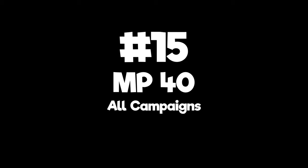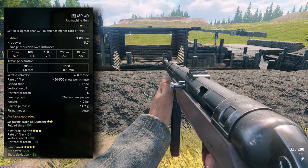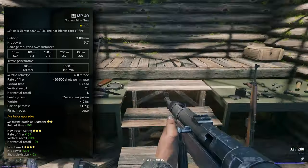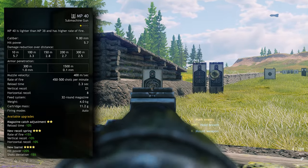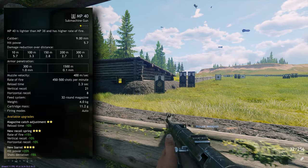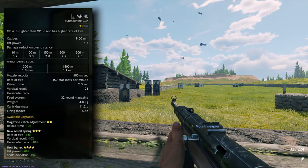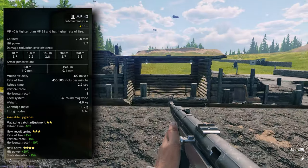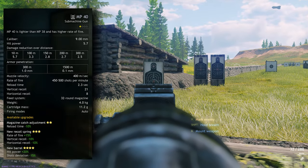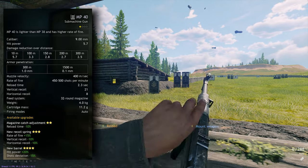Number 15: MP40 — Normandy, Moscow, Berlin and Tunisia Axis. This staple of the Wehrmacht is present in all campaigns and is an early unlock in each of them. Considering its stats and in-game feel, it's surprisingly powerful and can form the basis of any assaulter squad. A decent 5.7 base hit power and fire rate of 450 to 500 shots per minute is slightly worse than the MP35-1, but it has substantially better reload speed at 2.3 seconds and better recoil. The fact that it is an early unlock and has really nice sights are why I rank it 15th and ahead of the MP35-1. Fully upgraded, this MP40 can really dish out damage.